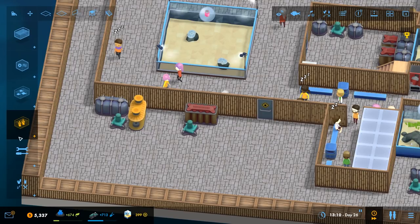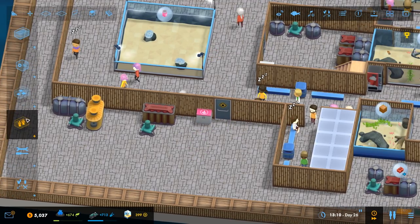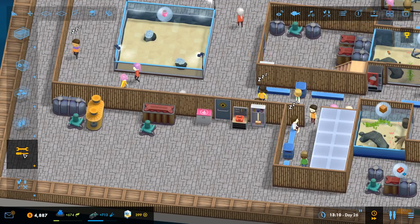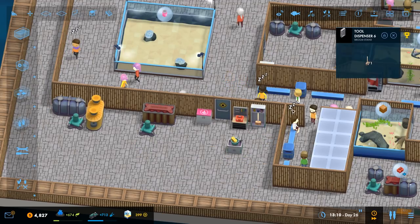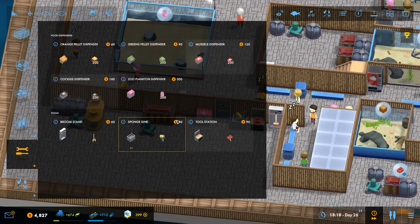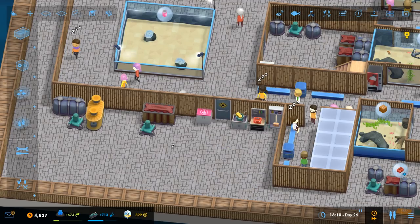We need to feed the coral, so we'll have a plankton dispenser there. We'll also get a tool station and a broom stand. We'll put the tool dispenser there — that's the tool dispenser and the sponge thing. It's probably a sponge that staff can use to wash things that get dirty.